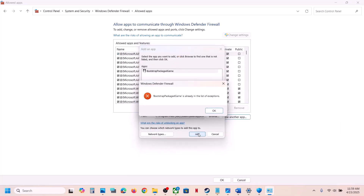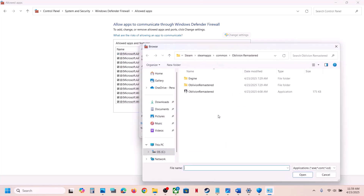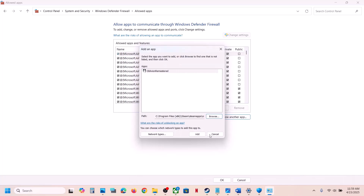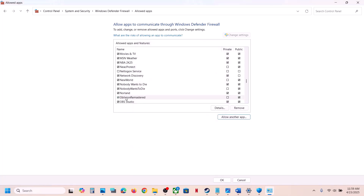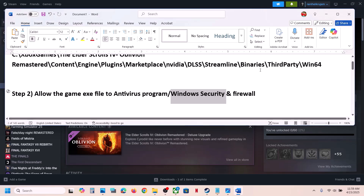Click Allow Another App, then Browse, open the game folder, select the exe file, and click Open, then Add. If it's already added, click Allow Another App again, browse to the Binaries, Win64 folder, select that exe file, click Open, then Add. Once the game is added, launch the game and check.